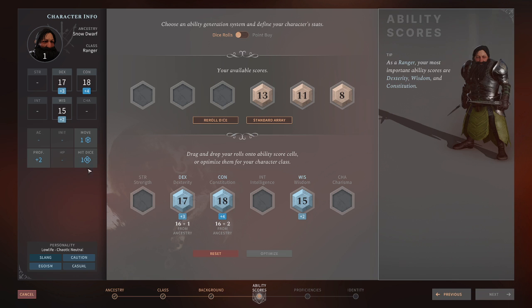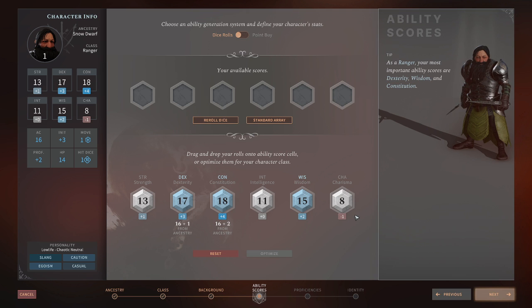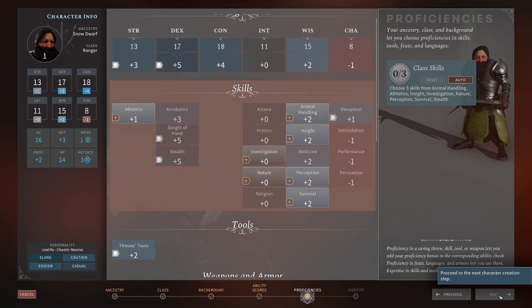Now that we're a Ranger, you can see our hit dice — it's one 10-sided die. We would like a somewhat strong Ranger; it allows us to carry more. So we'll put the 13 there for Strength. The 11 in Intelligence is right in the middle — zero on the modifiers, won't give us any more skills or proficiencies. Charisma is not important to us; as a Ranger and a Snow Dwarf outcast from society, dropping eight over here is probably fine given we took the Low Life background. So Charisma score will be minus one. After you have that set, this is highlighted, so we will pick Next and go on to the skill set.